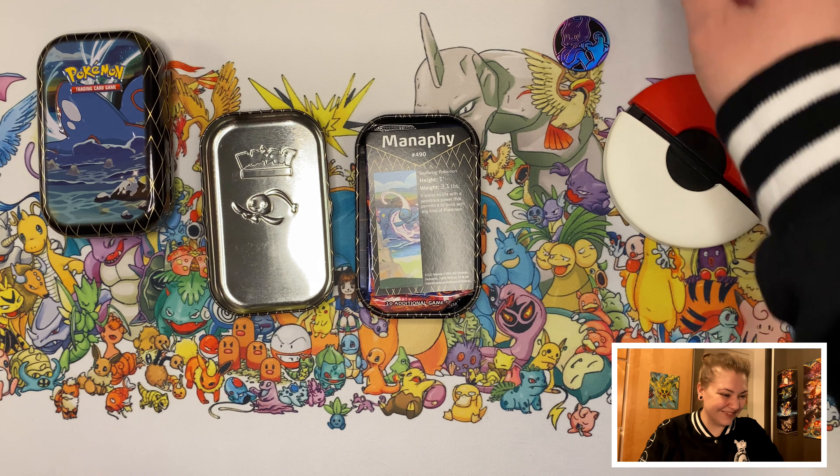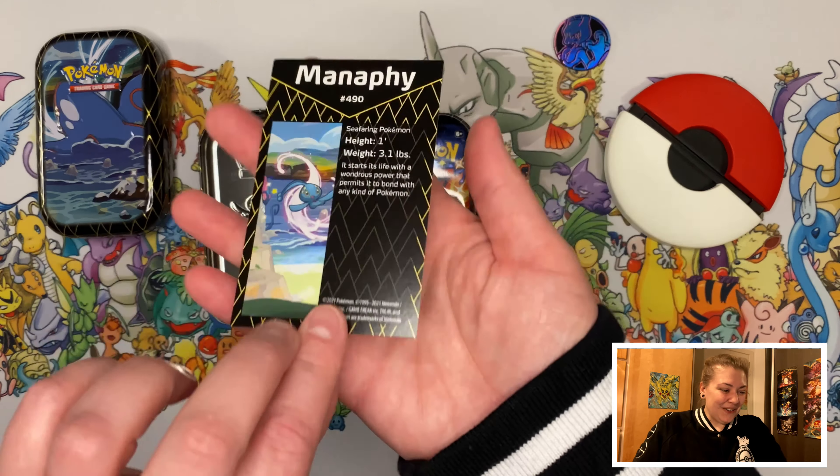Today we are opening the mini tins part two — the last two tins I own from the whole art set. This is a Manaphy tin and this is a Kyogre tin. Let's see what these tins contain — I'm so excited! If you're excited too, leave a like for good luck!